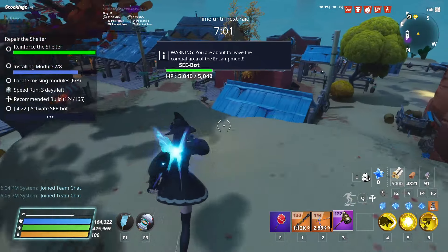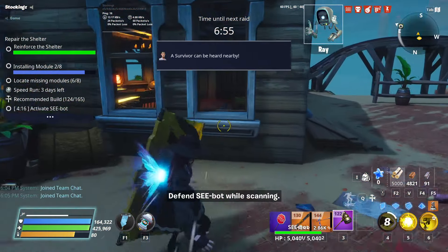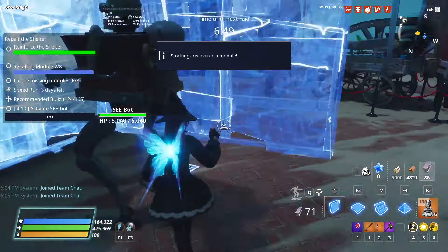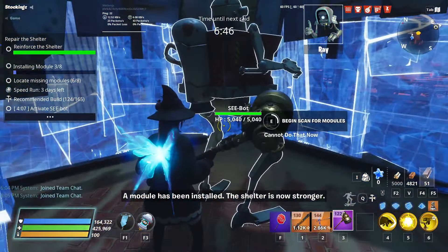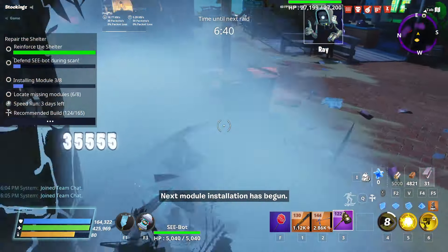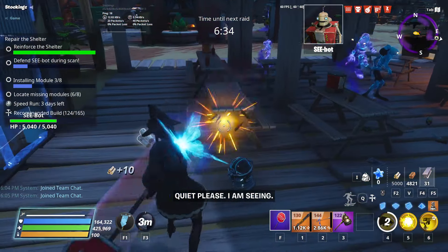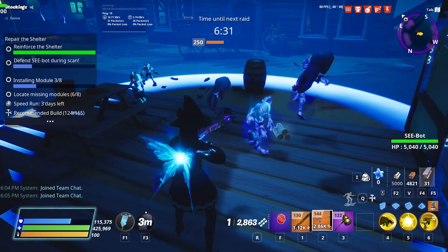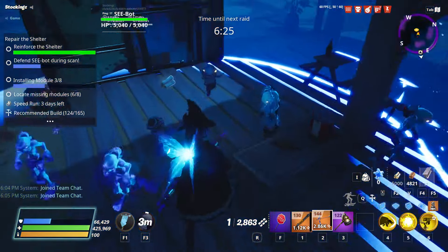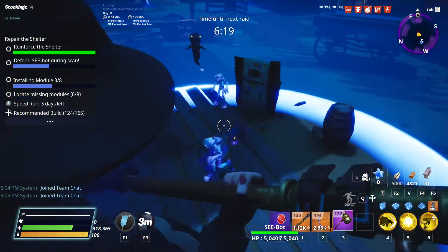I found pretty much six of the modules in about a minute and a half. I can use C-Bot here — he scans for a minute and then shows two modules after that. Since I already found six quickly, I'll use C-Bot to find the last two. What I like doing is using the Slow Field and playing ring-around-the-rosie with the husks that spawn while C-Bot does his scan — just build a nice little box around him.